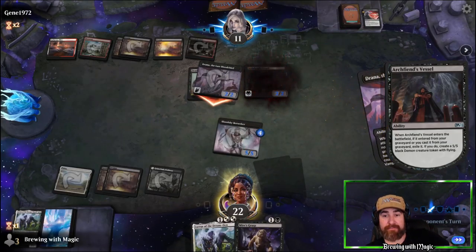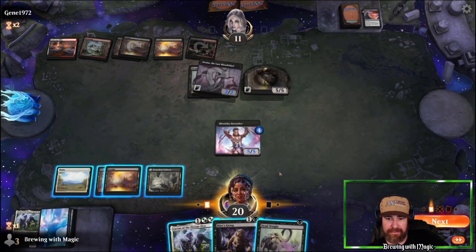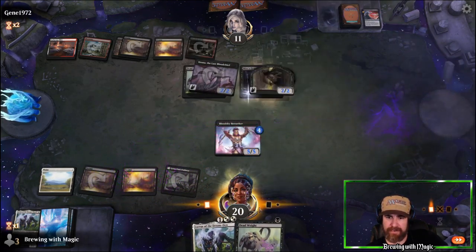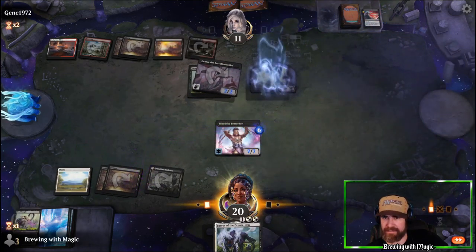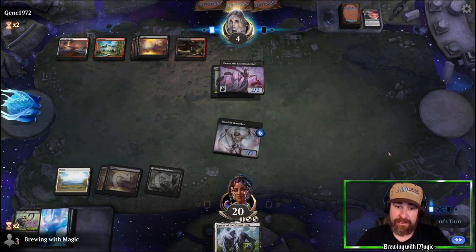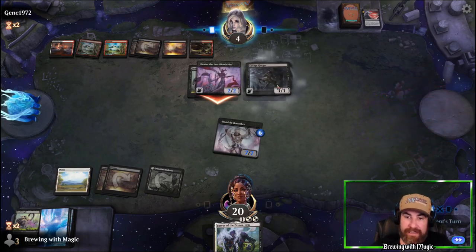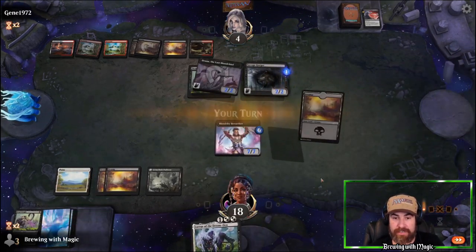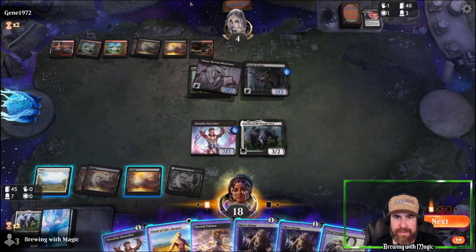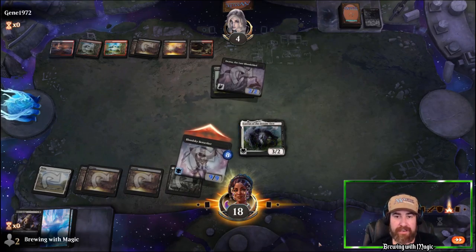We already knew that was coming. We naturally draw a Dead Weight with a Mire's Grasp — so we Mire's Grasp it, Dead Weight it, give the Berserker some pumps making it a 7/7, attack and deal big damage. Next turn if they don't kill the Blood Sky Berserker it's lethal. They attack but get nothing. We bring in Loris — good game opponent. We bring in Dead Weight and Mire's Grasp just in case, swing for nine, and close it out.